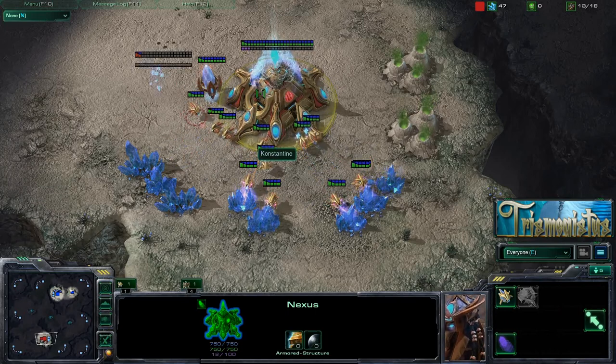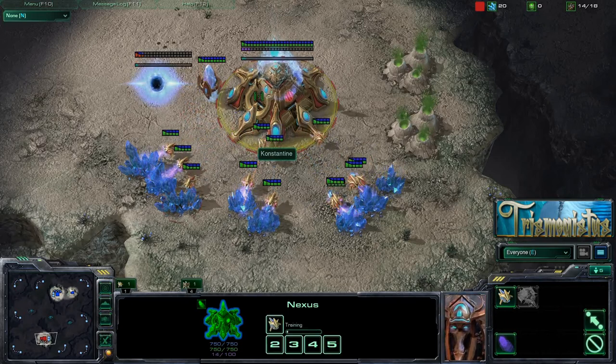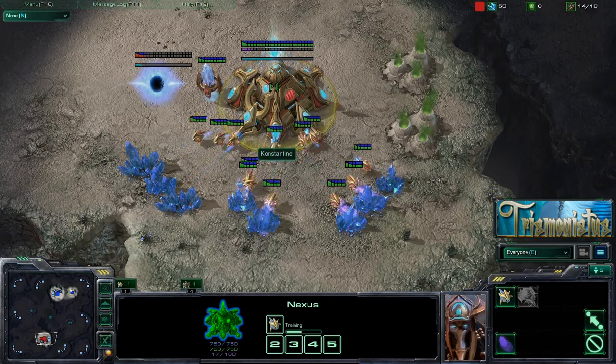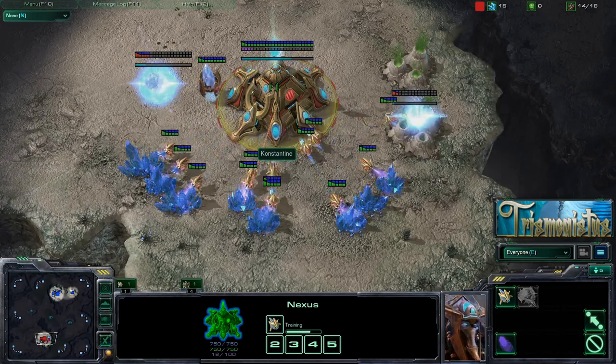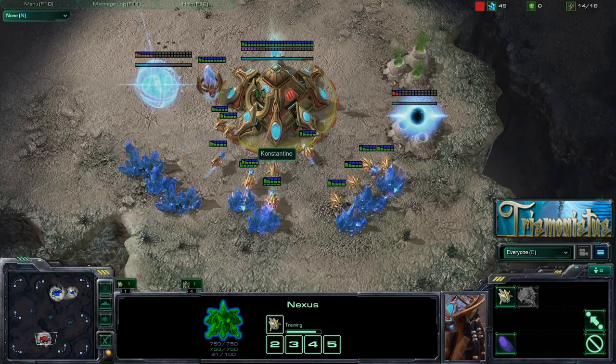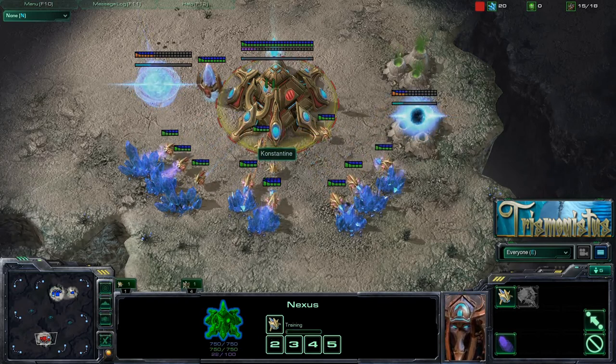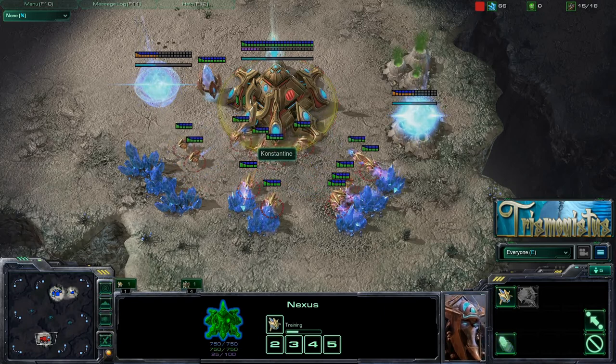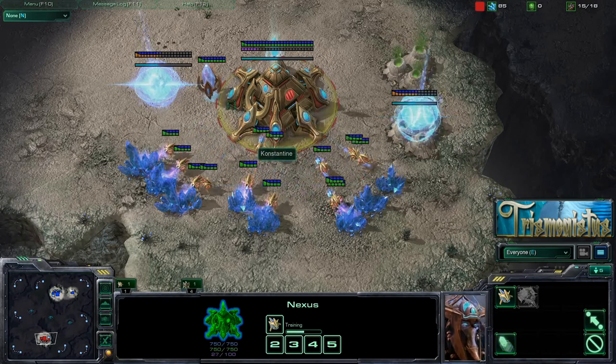Whereas if you send the rally point here and he's got to go to this one over here, that's like one and a half revolutions of mining that it's going to miss out on. And that adds up — that might be 200 minerals over two to three minutes. And when you're getting pushed early, or proxied, 200 to 300 minerals is a lot of money. That's like two extra bunkers and a couple extra marines. It's an entire production facility that you could have had up earlier. So it's that kind of stuff that's really going to help you iron out your timings by just being more effective.